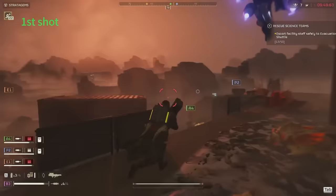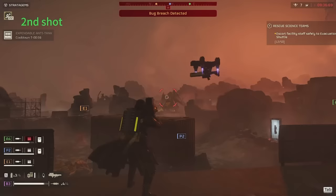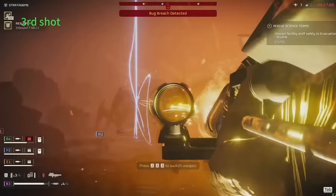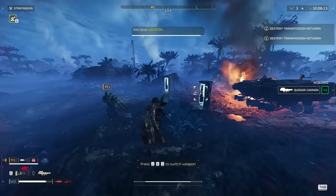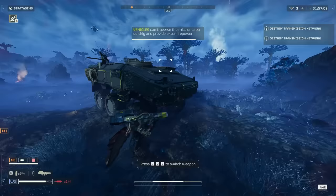It doesn't look like you can one-shot a bile titan — that would be pretty overpowered. The second shot doesn't kill it either, but it still does a ton of damage and breaks off a lot of armor. Three quasar cannon shots won't kill a bile titan. The fourth shot does it — so it looks like four quasar cannon shots to kill a bile titan. The quasar cannon is going to be definitely super good just from the fact that it's a rechargeable rocket launcher.